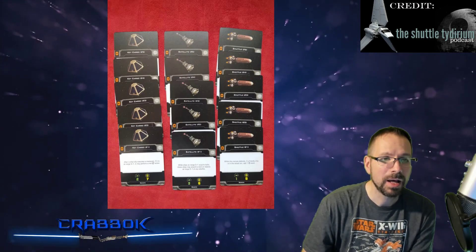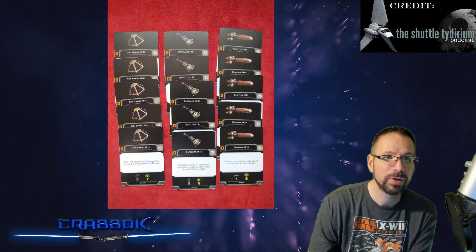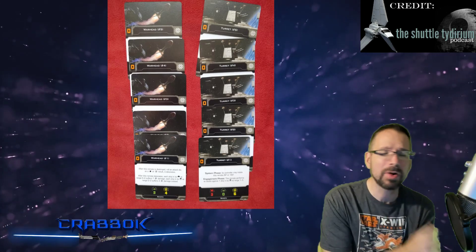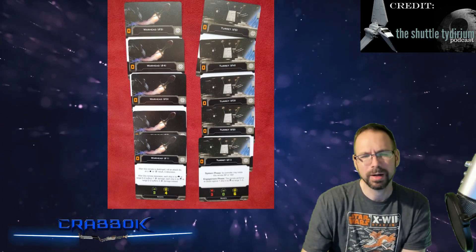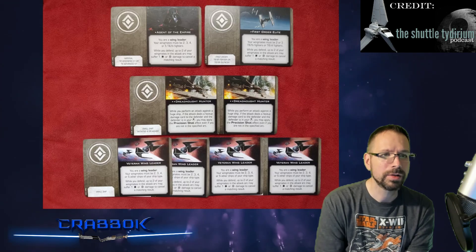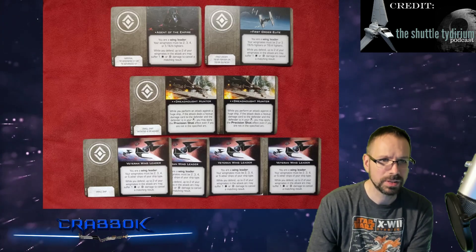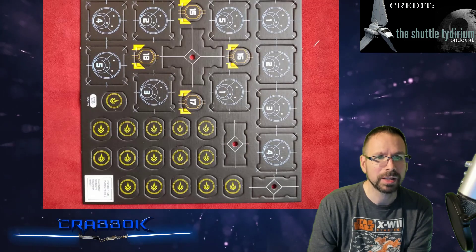We've got some devices that are remotes and different things for thematic play, for your Epic scenarios. Same thing with some turrets and warheads — some slow-moving things you're going to want to deal with. I believe that's Armada artwork, actually — that's Enhanced Armament and Assault Concussion Missiles. And of course, our Wing Cards. I think we've seen all of these already. Dreadnought Hunter is a lot more expensive than I had thought, but the points for these came out too, so just about everything is public now at this point.